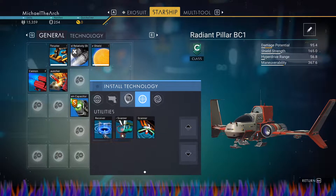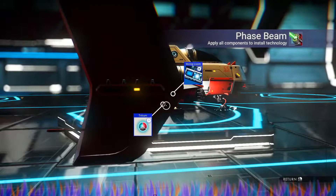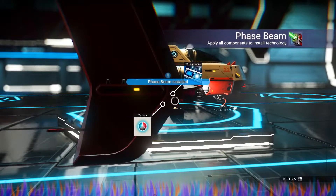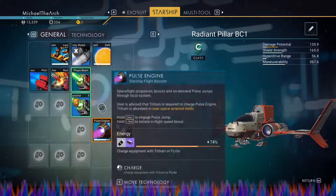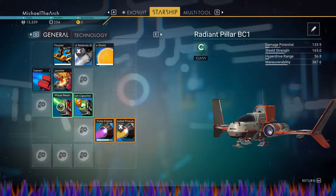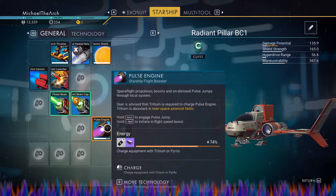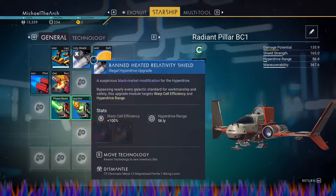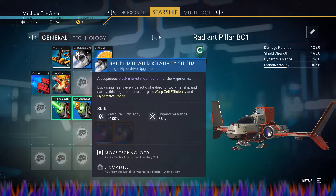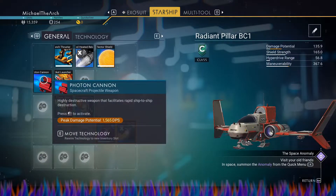Install technology. There we go. So we want the phase beam. I'll show you why — now that we've got the phase beam there, what I want to do is move it right here. I learned that if you put these side by side it will actually help them tremendously. I didn't know that, but yeah, it's supposed to help them.